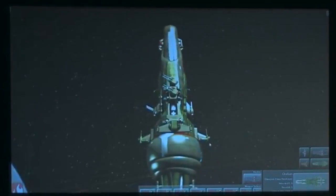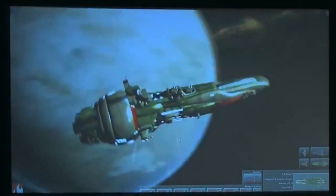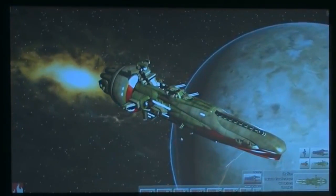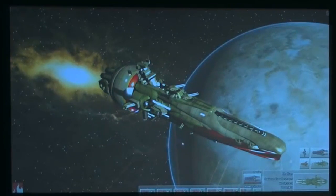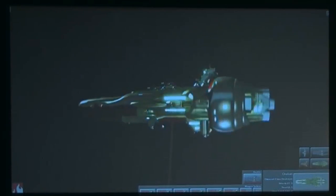One thing I'd like to point out is that the Star Carrier actually has around 50 moving turrets that are all tracking independently, and it has nothing to shoot at just yet. But every single turret you're seeing, including the barrels, are all tracking independently.